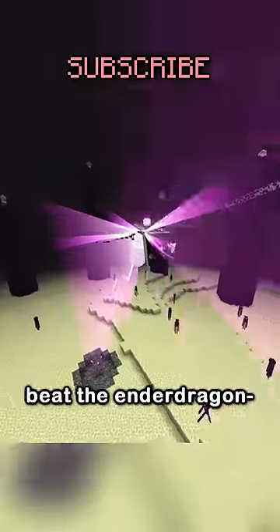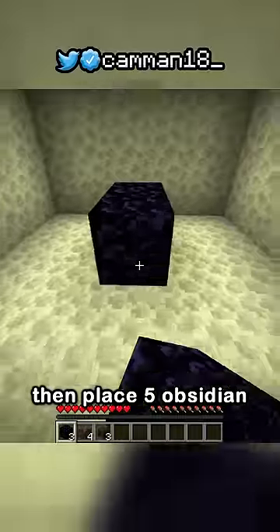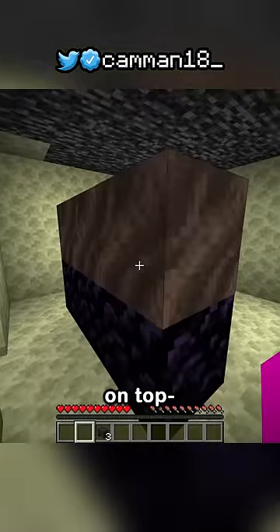All you have to do is beat the ender dragon, then break a 5x5x3 cube underneath the end fountain. Then place 5 obsidian in a T-shape like this, and 4 soul soil on top.